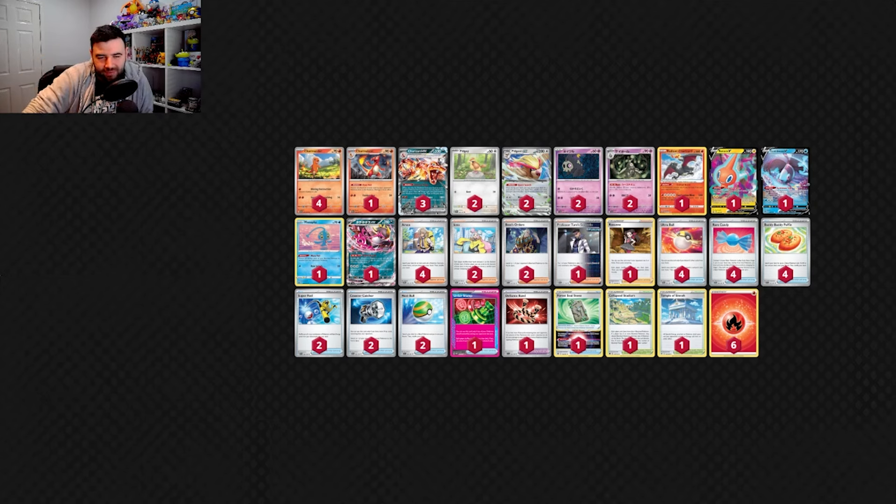We do see the Dusclops line come in. The 1-1-1 is kind of asking for stuff to be prized, asking for pieces to be missing — especially when you need it. Majority of the time you just need the Dusclops; you don't need the Dusknoir anyway. Committing a Rare Candy to it is devastating. Obviously if Charizard gets popular, we'll see Devolution come in to get rid of those Rare Candies, so you really can't afford to use one on Dusknoir. And if you put a Duskull down and slowly evolve it up, the Dusclops is going to get knocked out before you can activate it.